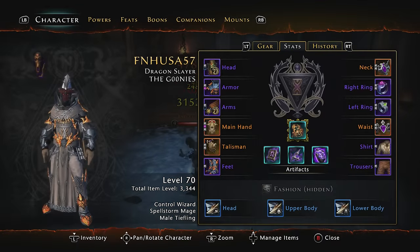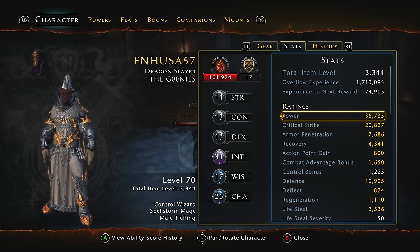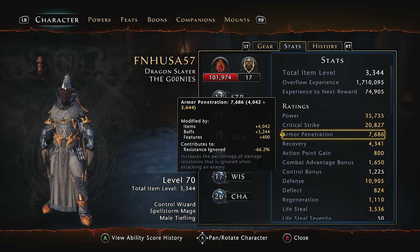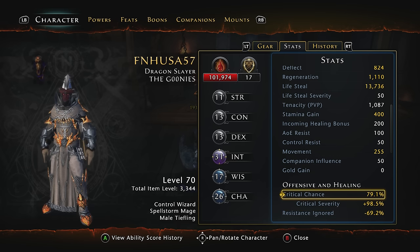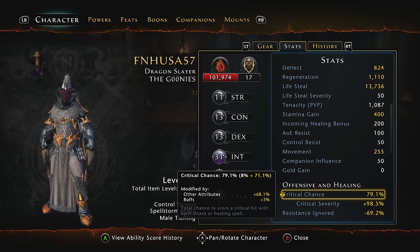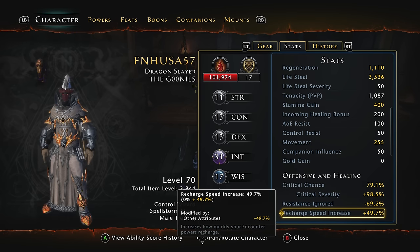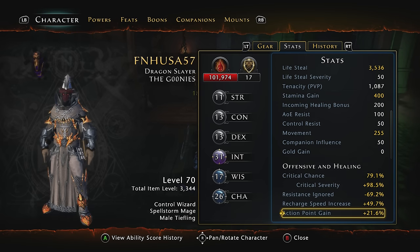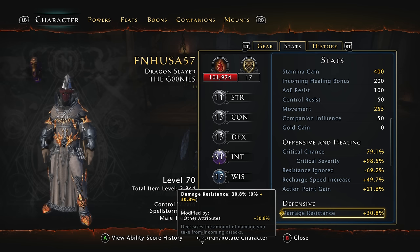Now a quick look at my stats: I get up to 35k power, 20k crit, 7k armor pen, and these stats can get better. This gives me a 79.1% critical hit chance, a 98.5% critical hit severity, 69.2% resistance ignored, 49.7% recharge speed, with a 21.6% action point gain, and 30% damage resistance.